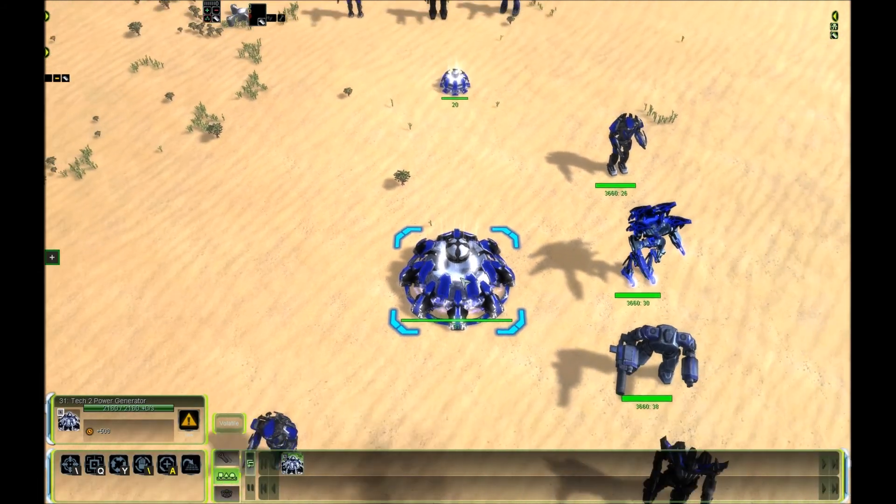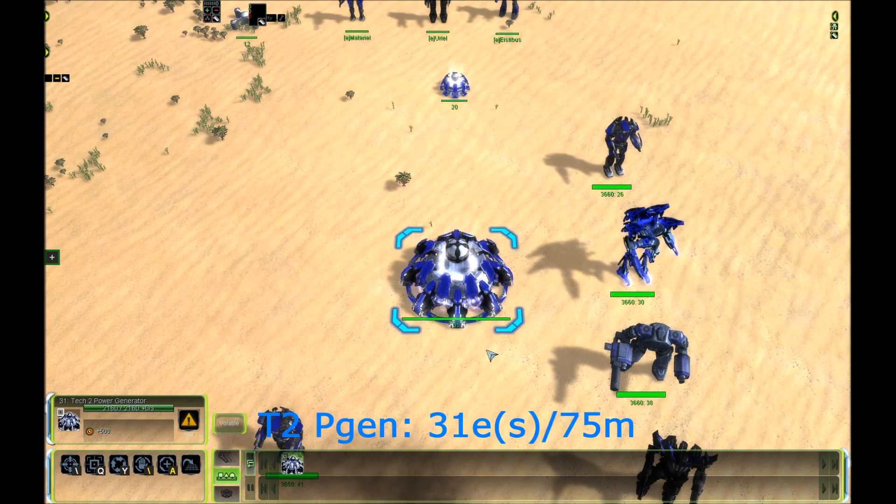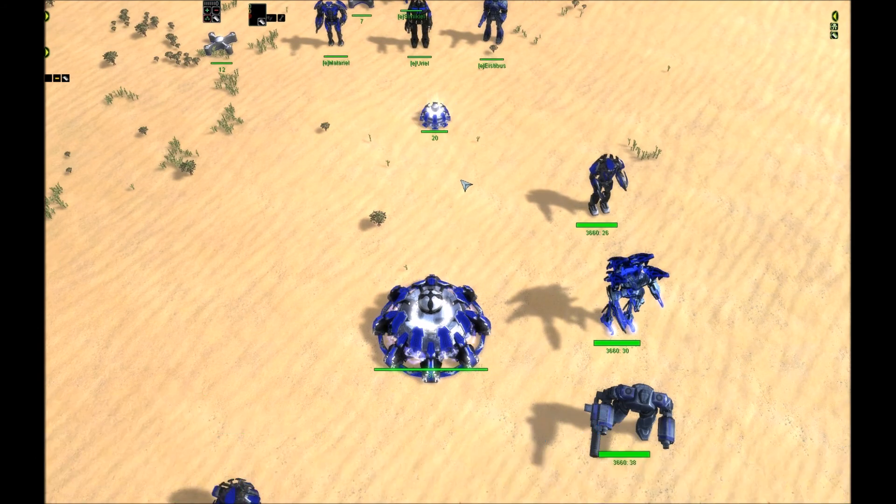If we take a look at the T2 power generator and ask ourselves: how much power per second do I get if I invest 75 mass — the cost of the T1 power generator — into this T2 power generator? You're going to get 31 power per second. That's around 50% more efficient than the T1 power generator.